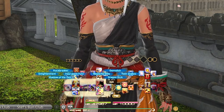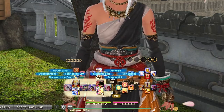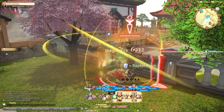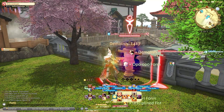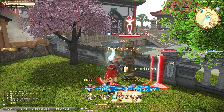Now, to understand why I have them set up this way, let's talk about the main rotation of Monk, which is to go through these different forms: Raptor, Coeurl, and Opo-Opo. Each of these GCDs represents those forms. These are laid out to match forms no matter which trigger you're on. So Dragon Kick and Bootshine are Opo-Opo, Twin Snakes and True Strike are Raptor, and Snap Punch and Demolish are Coeurl.